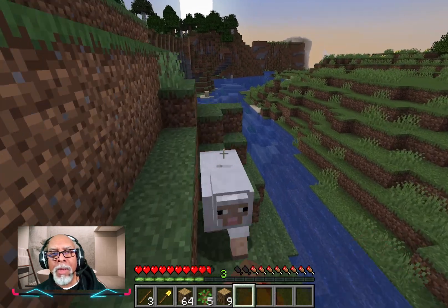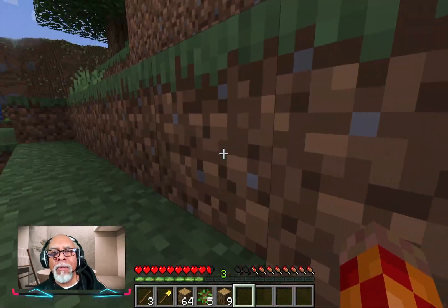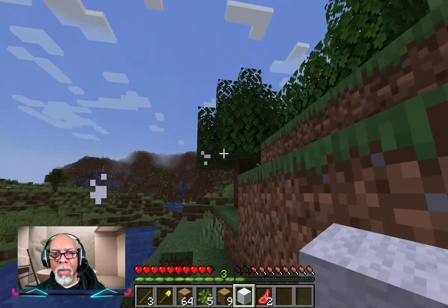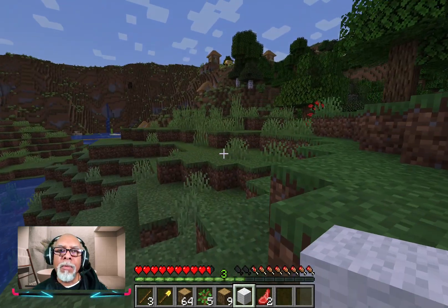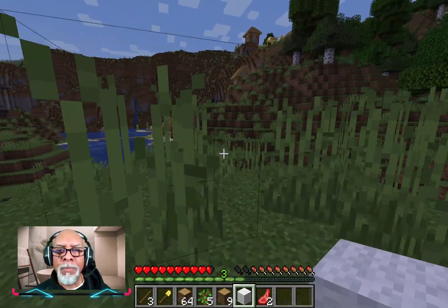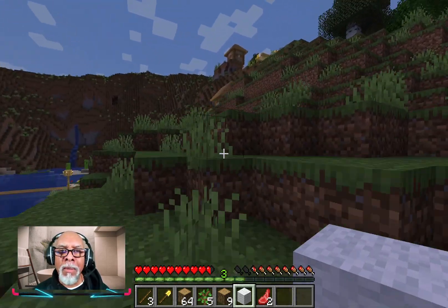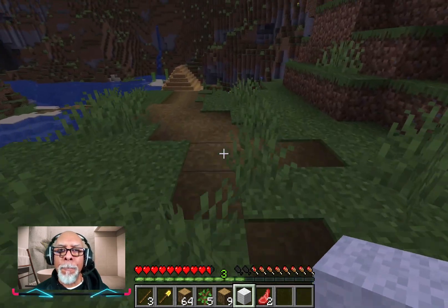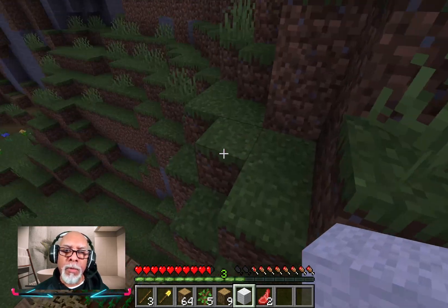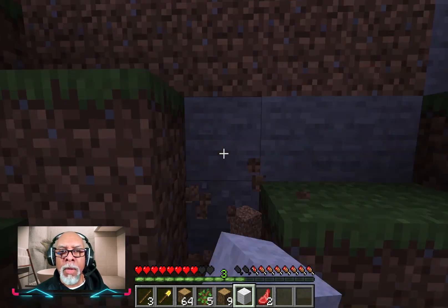I could use that mob — I probably can't kill it without a weapon; just my hand takes forever. Okay, there are some houses there, so I want to be close to the village. I'm going to make my little hideout because it's going to get dark here in a minute. Let's drop all the way down — oops, ouch. Okay, let's just dig in here.